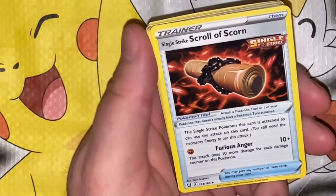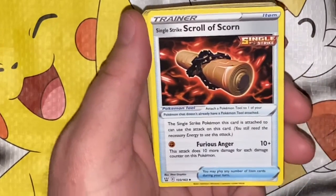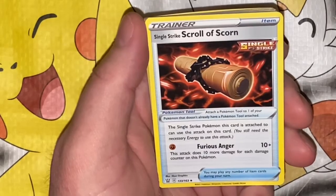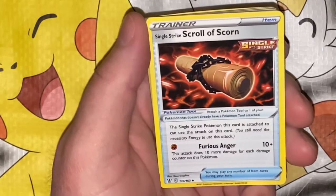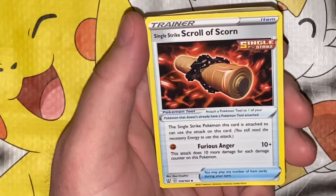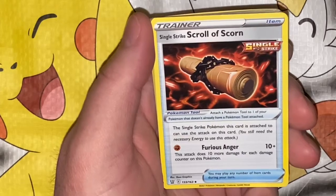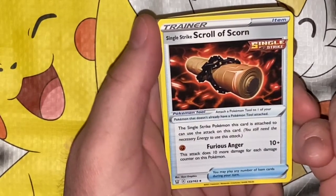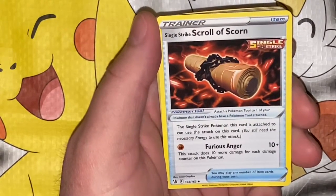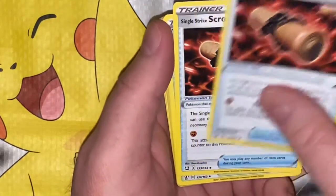Single Strike Scroll of Scorn — the Single Strike Pokémon this card is attached to can use the attack on this card; you still need the necessary energy, which is just one Fighting energy. Fear: 10 plus — this attack does 10 more damage for each damage counter on this Pokémon. So you'd want someone like Urshifu VMAX with 330 HP, potentially with a lot of damage counters, then boom. Damage counters can be 50s though, so you might only have a few — maybe not so effective.